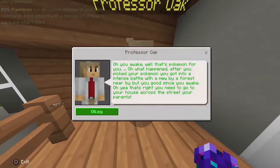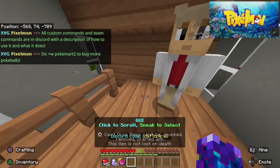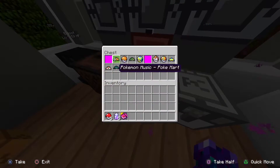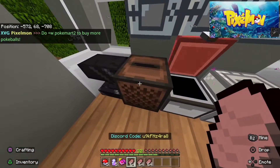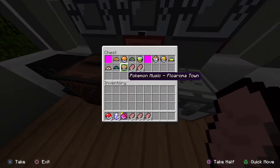Here you've got Professor Oak at your house. You can read the dialogue — it's basically the storyline and some background info. Once you finish reading, press OK and custom music will start playing. Down here in the chest you get all these foods and items, and you can play music right in the music block with custom tracks.